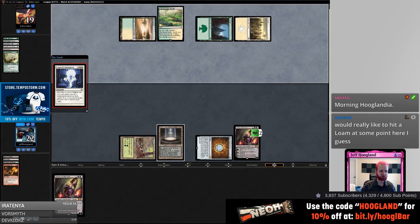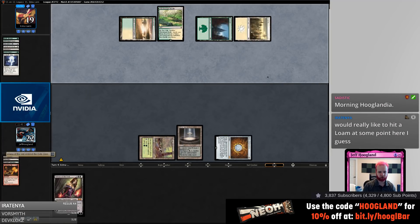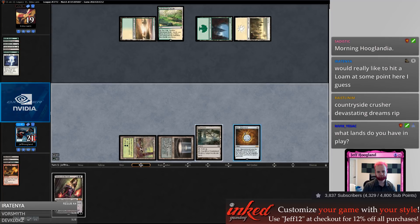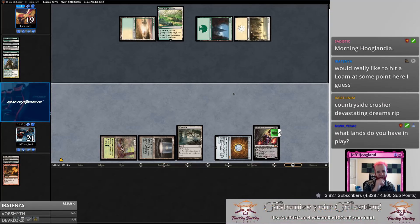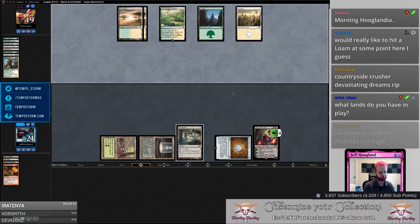Those were the good old days. We'd really like to draw a land here so we can play a land, Liliana plus, and get the last card out of their hand. Now I have a Liliana, a Wasteland, and a Cabal Pit versus their nothing — which is great. The Windswept Heath probably fetches them a Dryad Arbor at some point but I have Wasteland to check that.